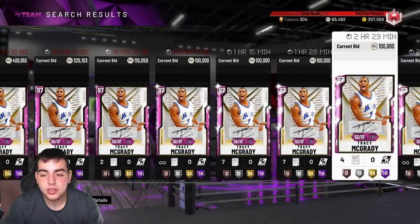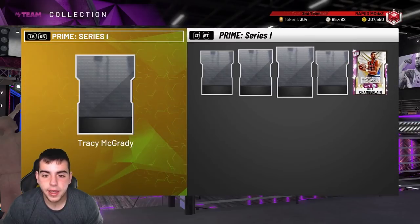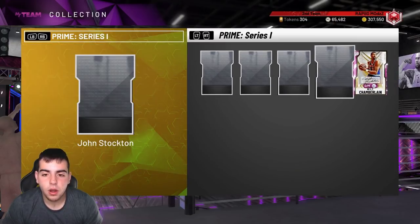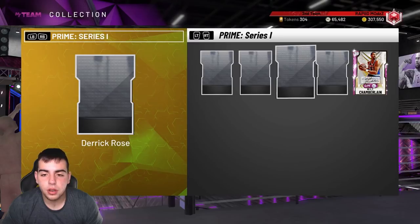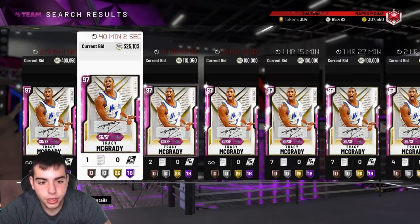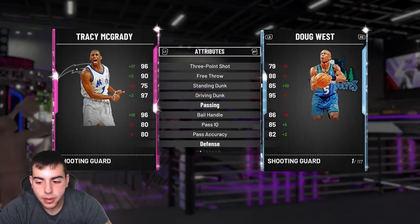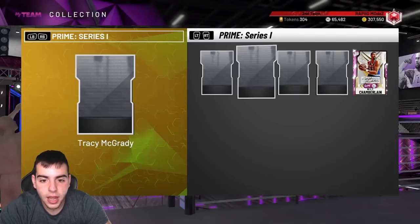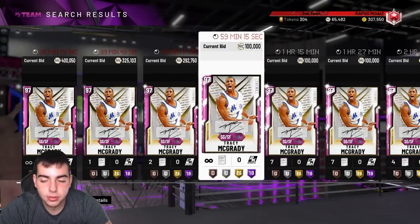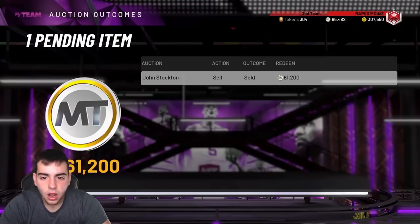Whoever bid on these guys for 272K, I really feel bad for you. This set's gonna run around 700K — it used to be 1.2 million. T-Mac has a lot more value now; he's the only last card that's very valuable in the set. If you do snipe T-Mac for 100K, you could possibly sell him for 500K and make about 300-400K MT.